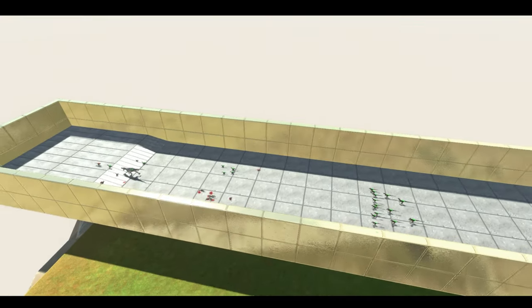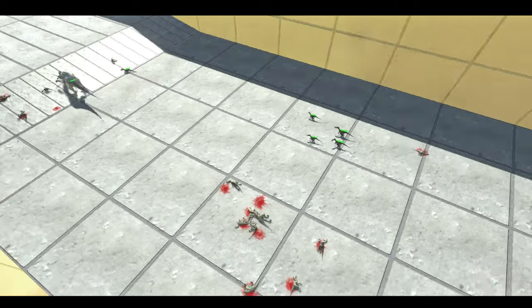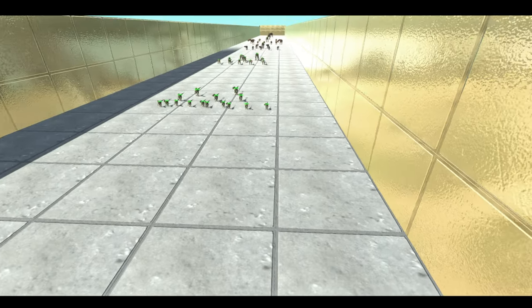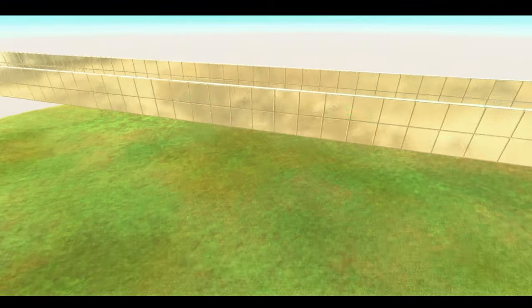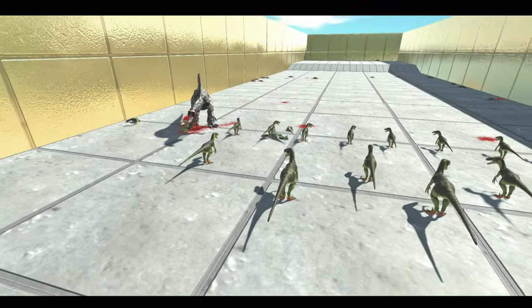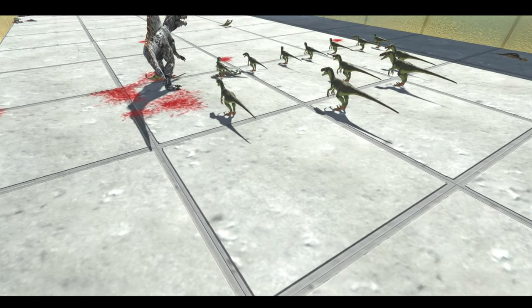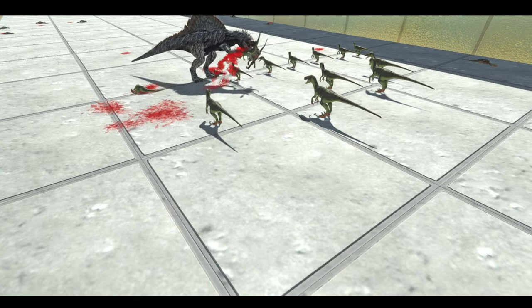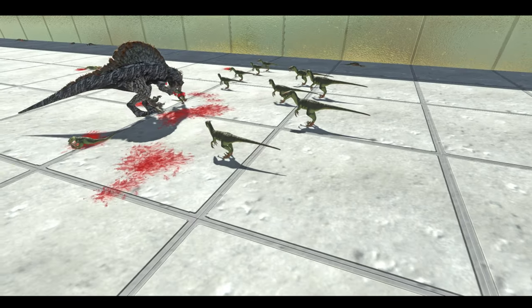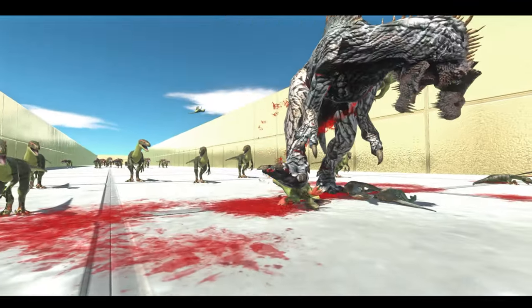Now let's check in on the Indominus Rex — he has a fair few Raptors left to defeat before moving on to wave number two, the Deinonychus. Back to the Spinosaurus: he is shredding these guys to pieces and very smartly staying out of range of the Deinonychus attack, because only when he goes close to them do they actually attack.